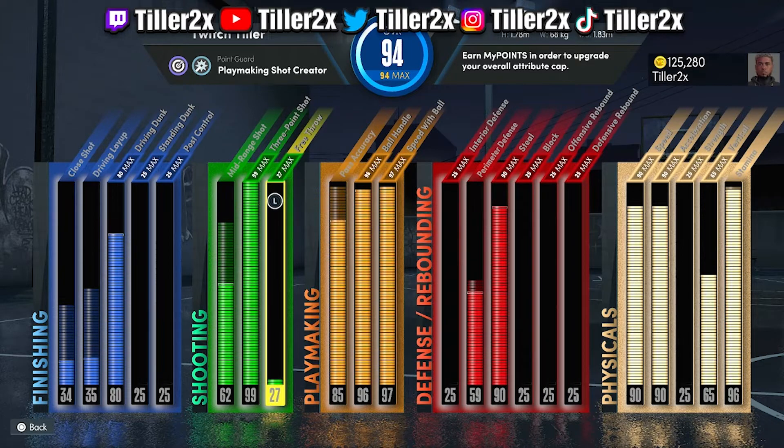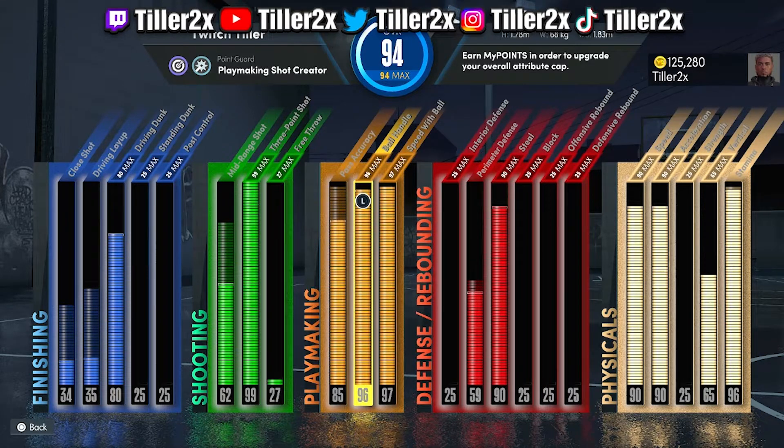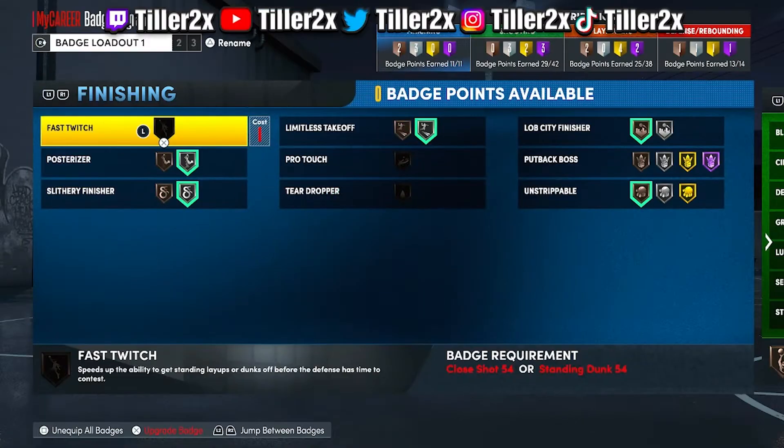We've got a 99 three-pointer for Blinders Hall of Fame, a 97 speed with ball, and a 96 ball handle. Unfortunately we do not get Unpluckable on Hall of Fame on this build — we get a gold though, which is perfectly fine after the patch. All the badges and stuff like that you guys can see.